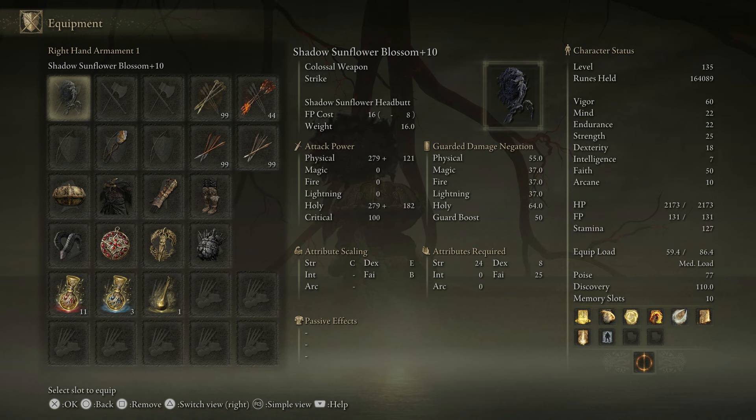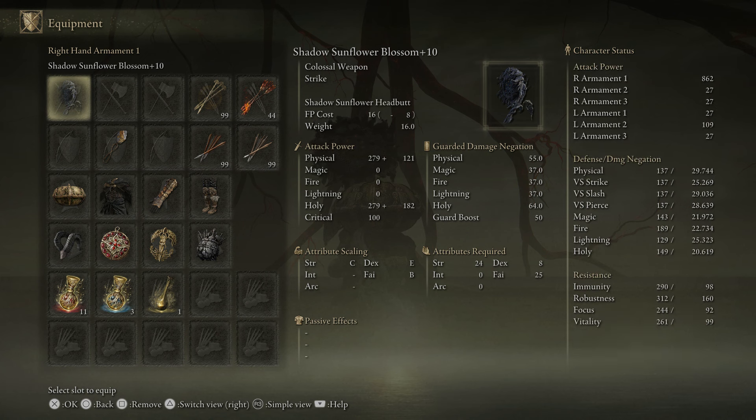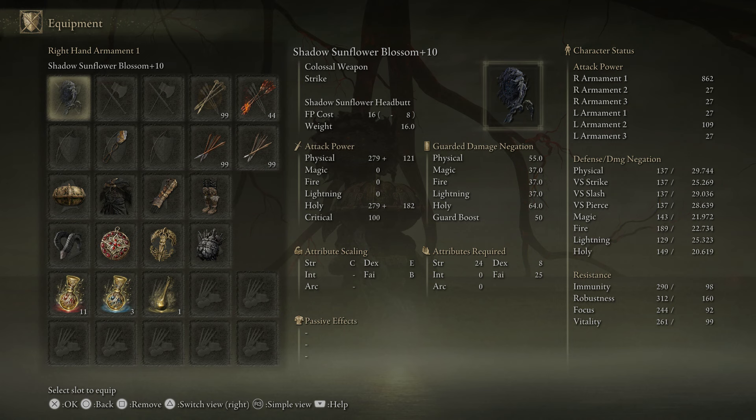I didn't even optimize the build because I was messing around with it, and then it was just working so good as is. I forgot I had 18 Dex, so you can easily take off 10 Dex and just add it to your Strength if you want extra Physical Damage, or add it to your Faith if you want more Holy Damage. We're getting a base of 279 for our Physical and Holy Damage, with plus 121 for Physical and plus 182 for Holy, and we're getting a total of 862 damage here, so overall a pretty beefy weapon.